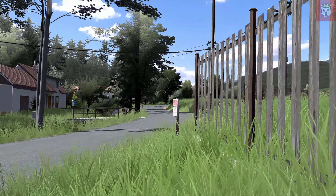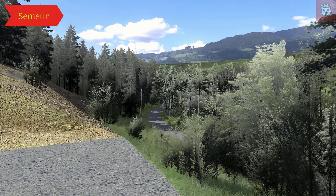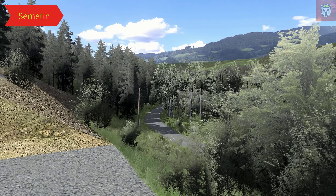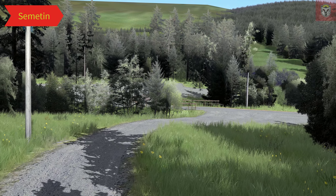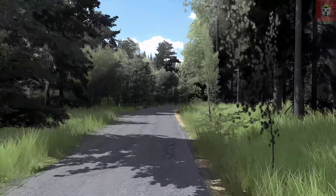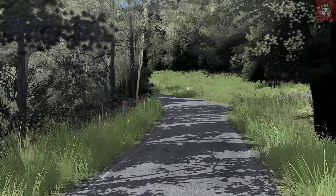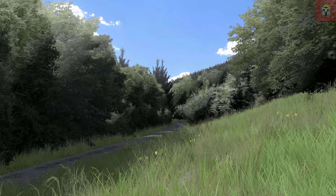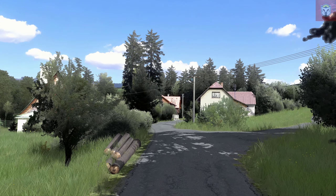Next up we have another Simtrax track — this is Semitin, at version 1.05, set in the Czech Republic. The original was by Vasek Sarek. It's 7.3 miles long and it's even tighter than the last track. It has got all sorts of little forest roads in it. You could cruise this one depending what car you're in, but I think it's definitely one to rally and race.